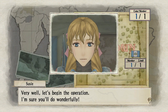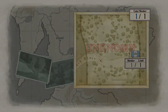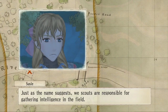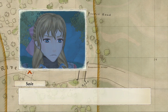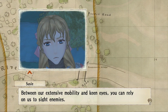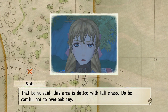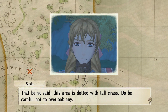Well, you might as well pick Alicia since she's the best one. Very well, let's begin the operation. I'm sure you'll do wonderfully. Just as the name suggests, we Scouts are responsible for gathering intelligence in the field. Between our extensive mobility and keen eyes, you can rely on us to sight enemies. This area is dotted with tall grass — do be careful not to overlook any.